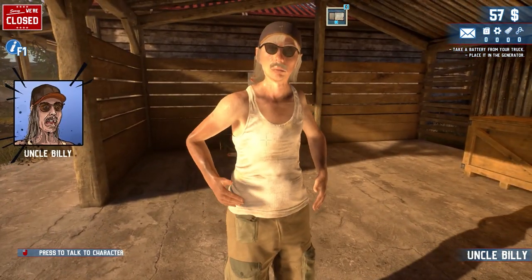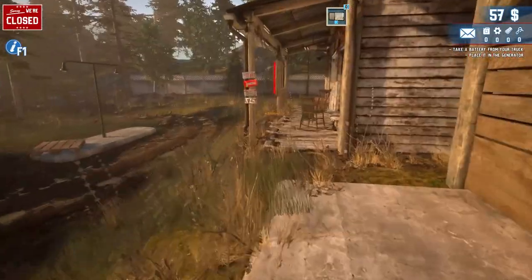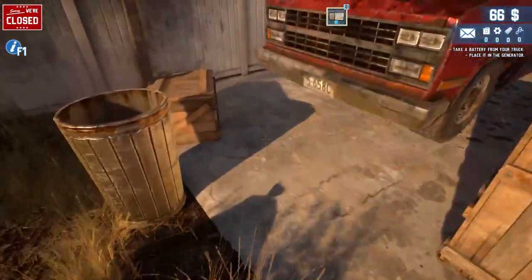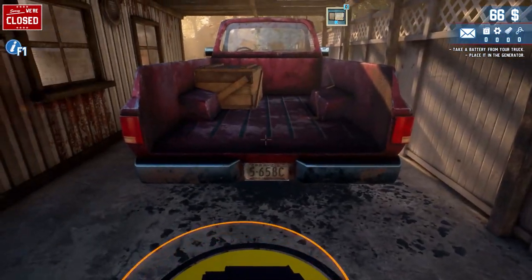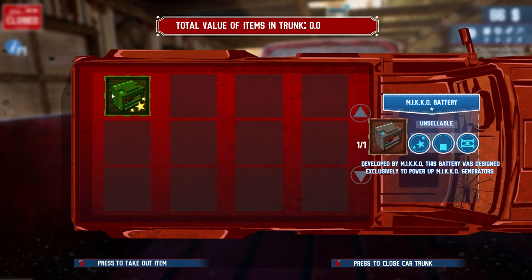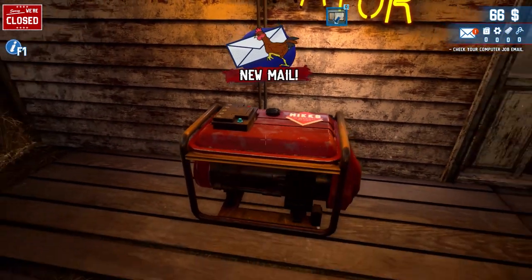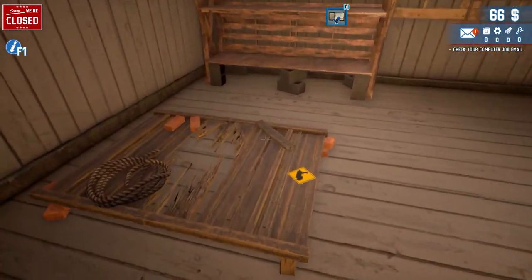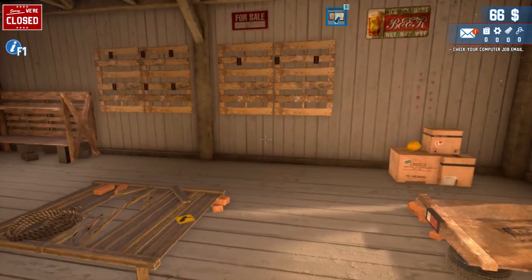We can talk to Uncle Billy — smash things with him, fix things. Let's go get the car battery. We can just pick this stuff up. We basically find barns and things to search and look for items. We grabbed the battery and the generator is right here. We got power and our computer. This is our little shop and we need to build some shelves to put stuff on them, but we have a couple to start with.